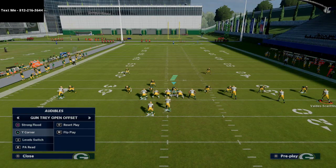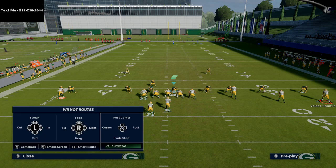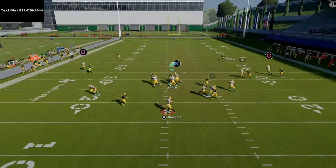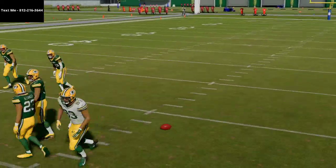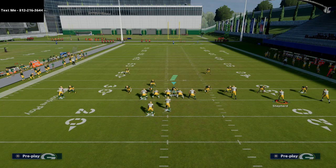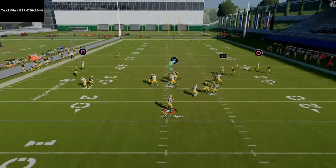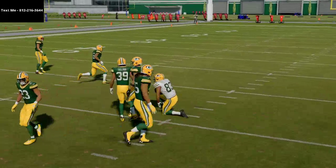The next play is PA Read, primarily for when they're running a lot of press man. We're just going to fade Devante Adams. Valdes-Scantling gets a pretty good inside release against press man. If they're using the tight end or wide receiver, you can easily hit the route to Valdes-Scantling on the inside for easy separation against man coverage.